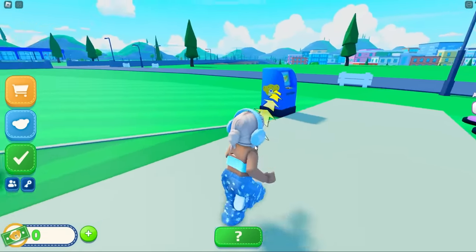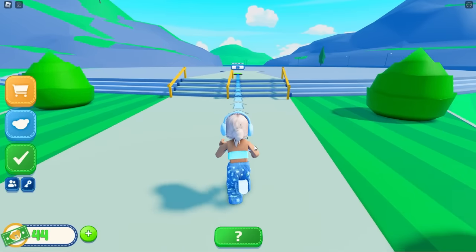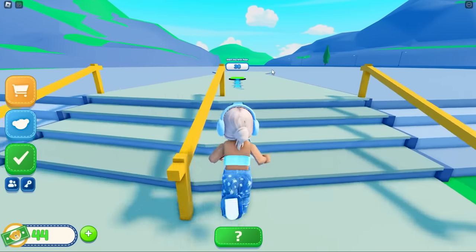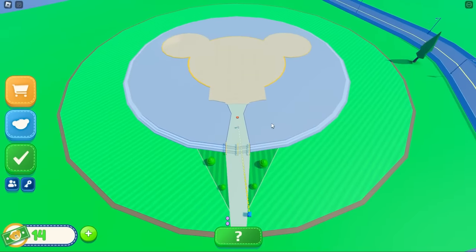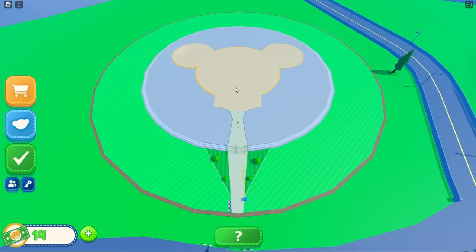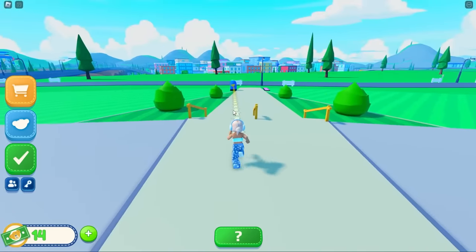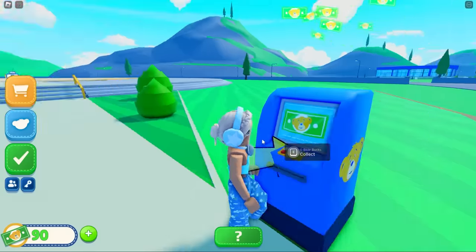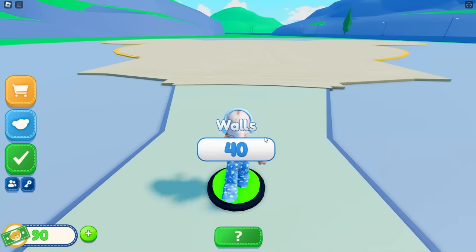I love how the UI looks on here, it's so cute. We've got money - let's go back over here and now we're gonna start on the first floor. This is gonna be massive! Oh, it's in the shape of a bear - that is so cute, it kind of reminds me of Mickey Mouse. We need 40 for walls, and we have 90.